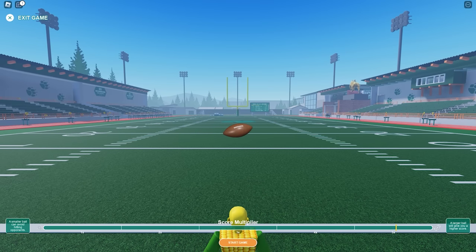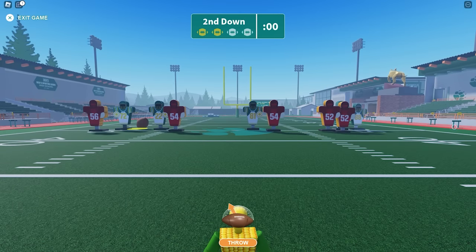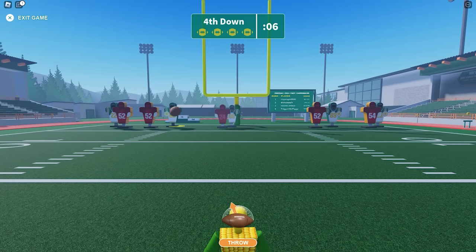I found playing football the fastest way to get coins, so let's focus here. When playing, make sure to always hit the 5x in the score multiplier, then hit the green with the highest number to gain more coins. If you do it well, each round could give you 1,000 plus coins. Keep doing it until you have 47k coins.